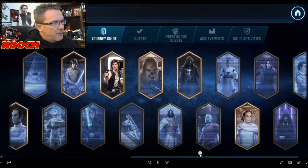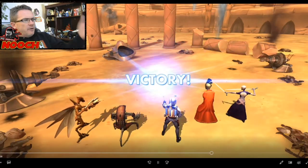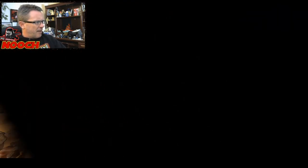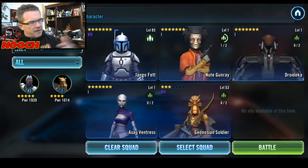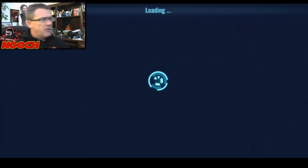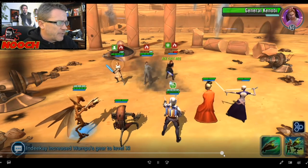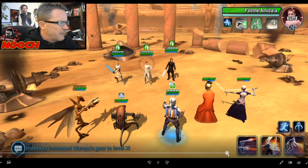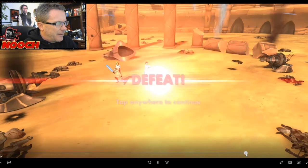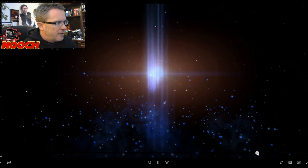We went through the Chewbacca event and got a bunch of crystals, then activated Yoda. For the first couple of Padme tiers, I've got Destroyer Droid, Nute, and Asajj all at level one — seven stars but not geared or leveled. Really only Jango was usable; Geo Soldier is one or two stars, basically garbage. But Jango alone with a little support finished two or three levels. Then Jango went down and we moved on.